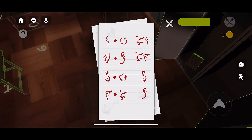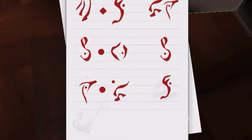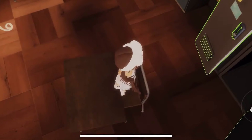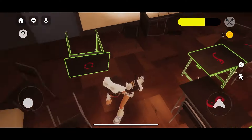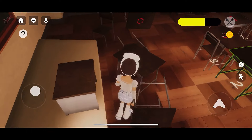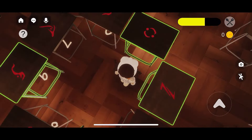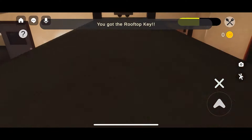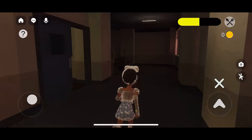A few moments later... I just need to figure out what that thing is at the last question. Seven plus two is nine — maybe that's nine, and then that means that's six. I don't know if this is right but it's worth a try. No way — I got the key! You're actually kidding!